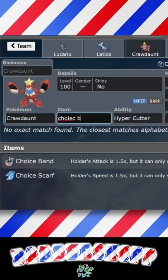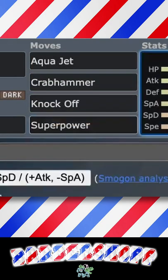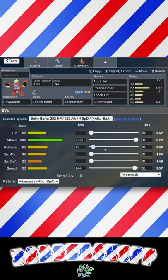Add Pokémon: Crawdaunt. Choice Band, Adaptability. Moves: Aqua Jet, Crabhammer, Knock Off, Superpower. Adamant nature, Max Attack, 244 Speed, 12 Defense.